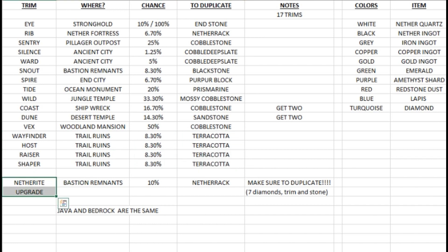Last but not least we have the netherite upgrade, which can also be found in bastion remnants with a 10 percent chance. If you find this you definitely want to duplicate it — a lot of it — because whenever you use one of these trims you lose it, it disappears. Always make sure you have more than one when you are doing it. You need netherrack to duplicate the netherite upgrade. To duplicate you need seven diamonds, the trim, and one of the stones.